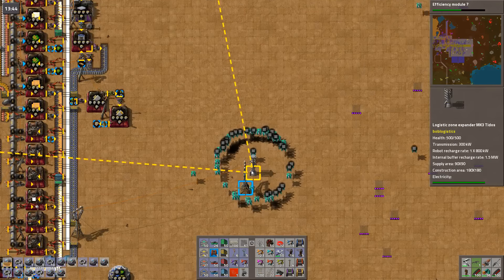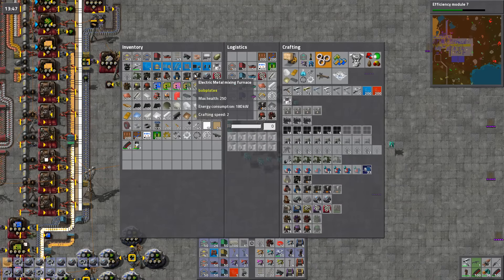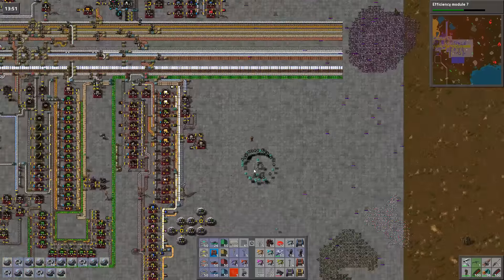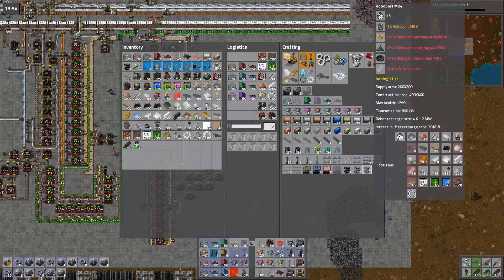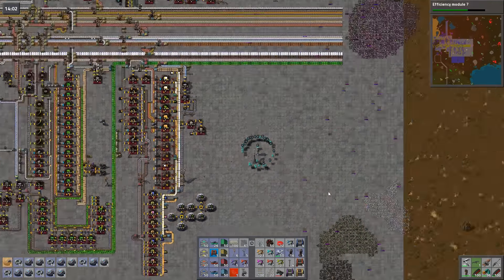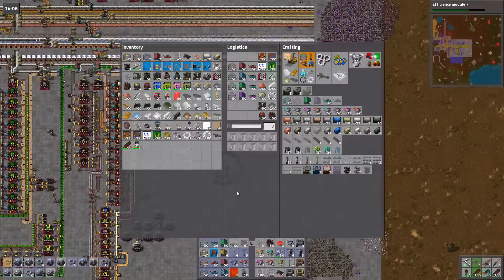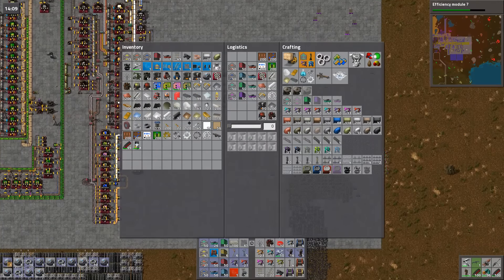They're all like 'No, I'm a chance! No, I'm a chance!' I like the fact that you can do stuff like this, but why not just use roboports? I don't understand why I would want to use these instead of roboports — they are smaller, which is nice. I don't know, seems to make more sense to me.